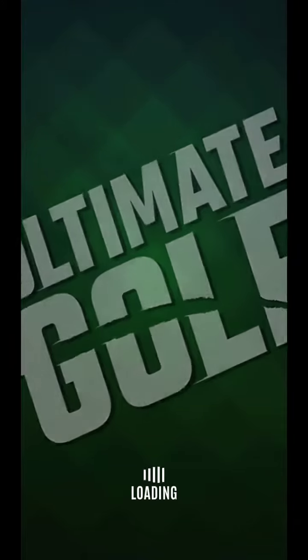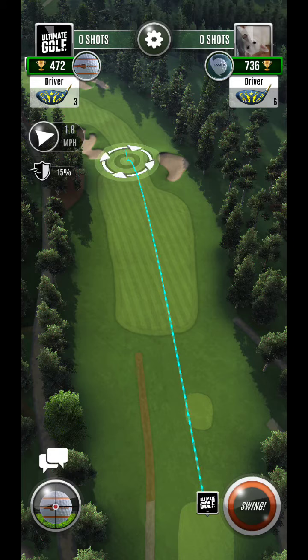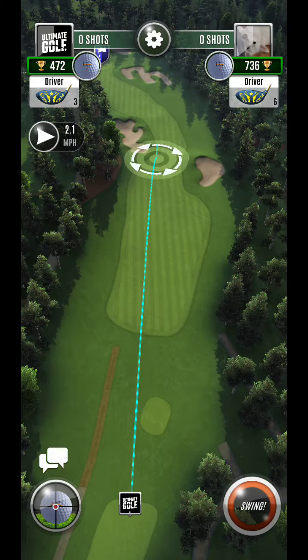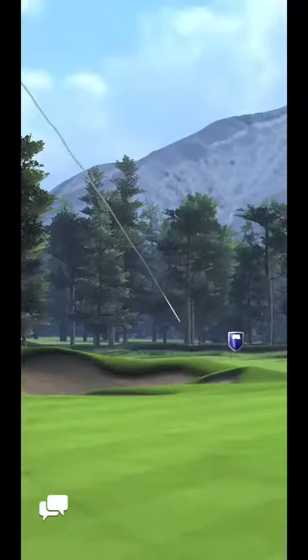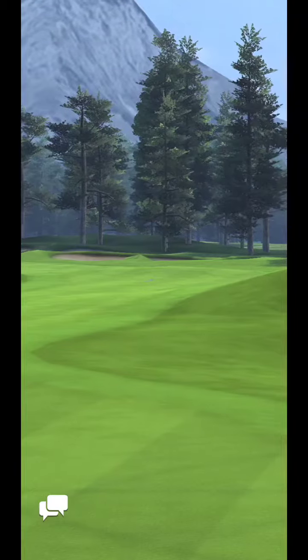Alright, hey guys, here we are at Basin Springs, Hole 5. This is a pretty straightforward, easy hole — not too bad. Let's take a look and see if we can get this out here straight. You can see we're putting it down straight into the fairway, trying to keep off the power lines.